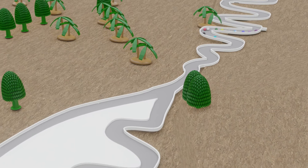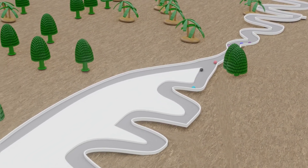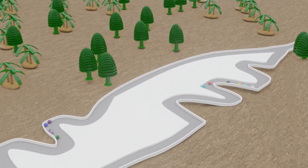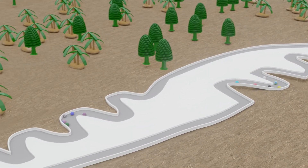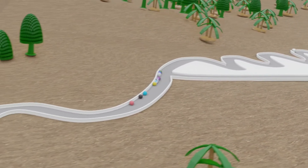The marbles have a choice coming up. They can take the left channel or the right channel. Which one is going to be the fastest? Green is taking the left channel and has a bit of a lead, and on the right channel it's light blue and red — and the right channel was faster.